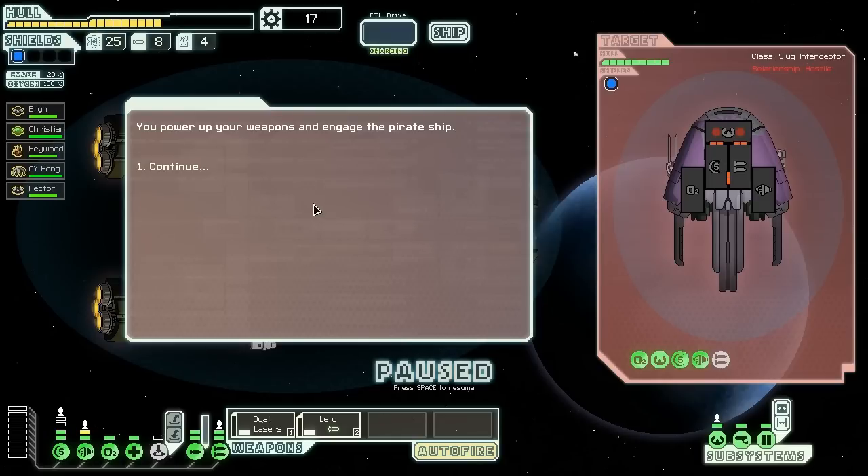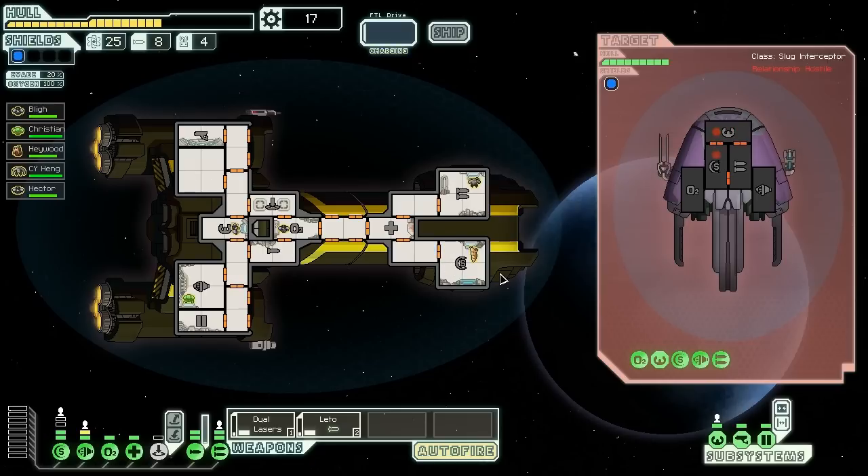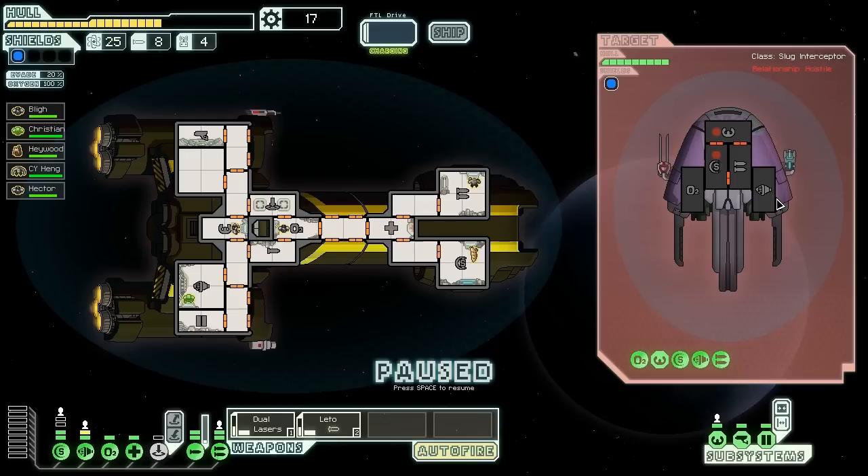We could use anything at this point. It's a slug space pirate, which means they have fire weapons. Let's engage and hopefully not get destroyed. They will be able to take down our shield, which means they will be able to hit us. If we turn this off and this, and turn this on, they will never be able to hit us, and I can just use my dual lasers forever. That seems like a good idea.